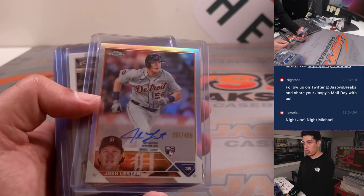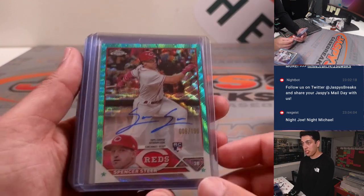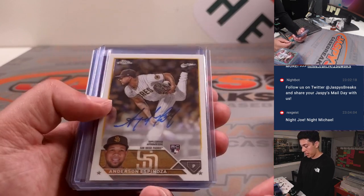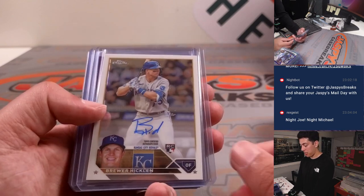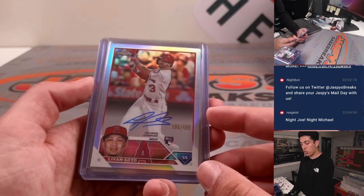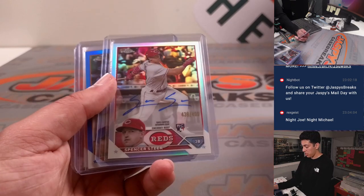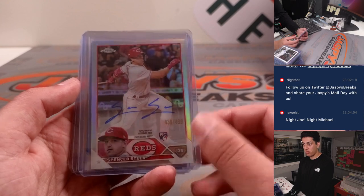Some of the autos: Josh Lester refractor auto, Lennon Sosa, got a Spencer Steer teal wave refractor rookie auto to 199. Anderson Espinosa. Marcus Wilson purple speckle to 299. Brewer Hicklin. Elliott Hernandez purple speckle to 299. Levon Soto refractor rookie auto. Another Lennon Sosa. Spencer Steer refractor auto to 499.